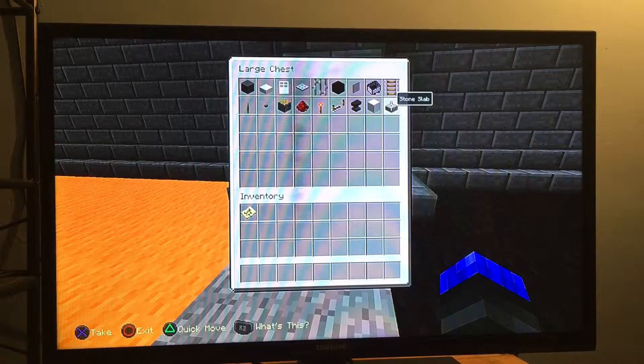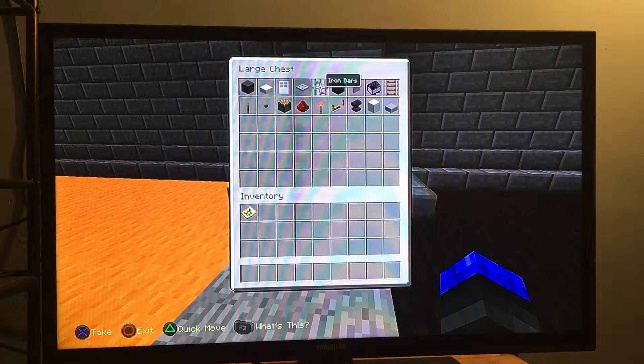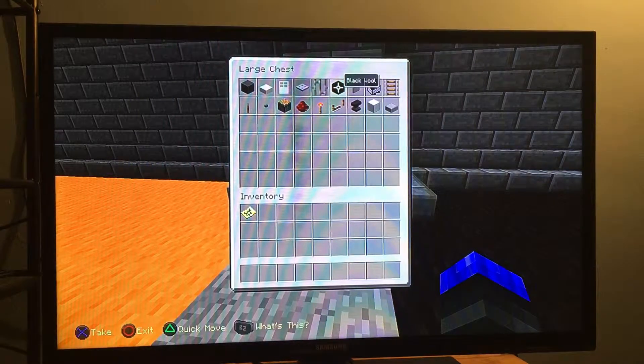It's not fancy or nothing, but it tries to look like a helicopter. So what we need is: cyan stained clay, cart slab, iron door, iron trap door, iron bars, black wool, black stained glass pane, minecart, rail — I'm going to show you how to get those two later — lever, button, piston, redstone, redstone torch, redstone repeater, gravel, block of iron, stone slab.